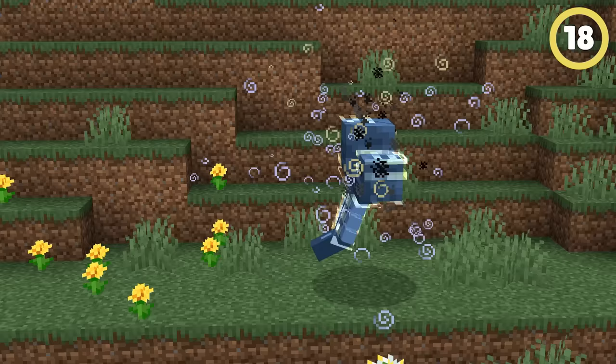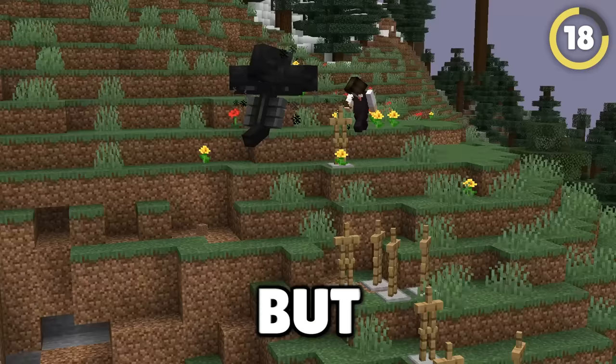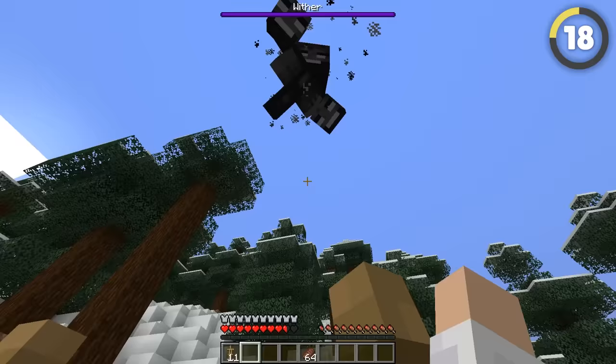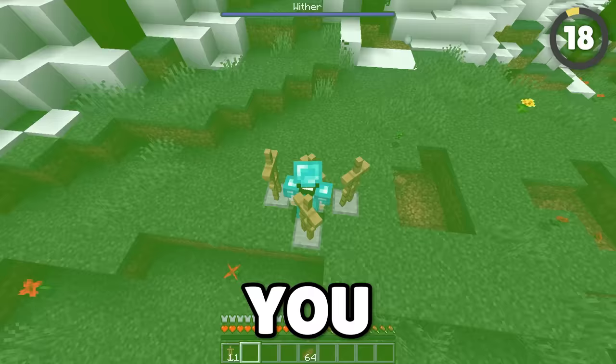Withers are a terrifying enemy with their deadly projectiles, but there's actually a secret trick Minecraft has been hiding. If you set up four armor stands around you, they will take the hit from the wither skulls, receiving very little damage and protecting you completely.